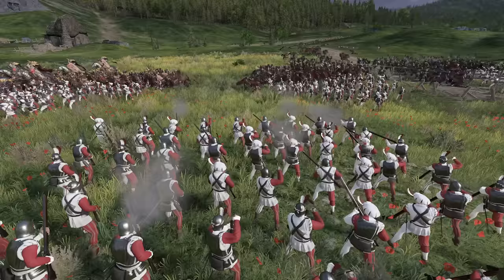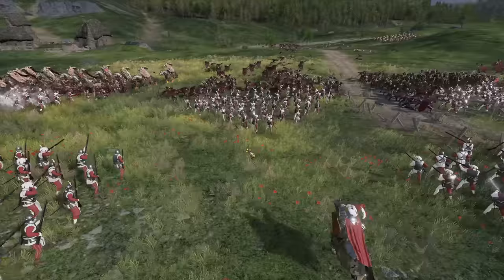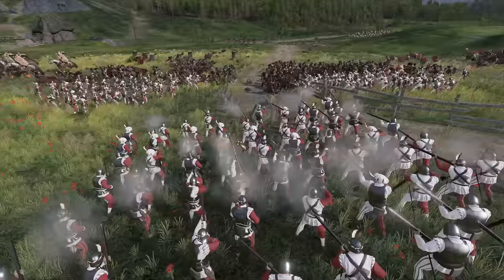By keeping your units in compact square blocks, it'll allow them to quickly change the direction they're facing should they need to shoot at something else. The checkerboard formation is easy to set up, decently maneuverable, and lets your ranged units fire very effectively. This makes it a very efficient formation, and it can serve as your mainstay battle line, able to handle most any situation you'll find yourself in.